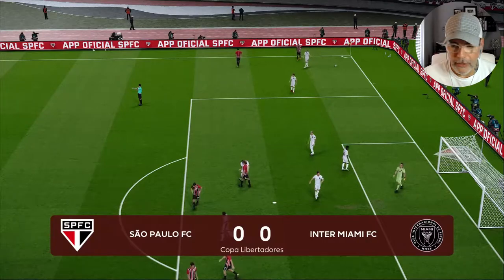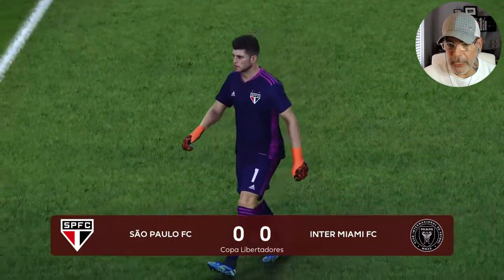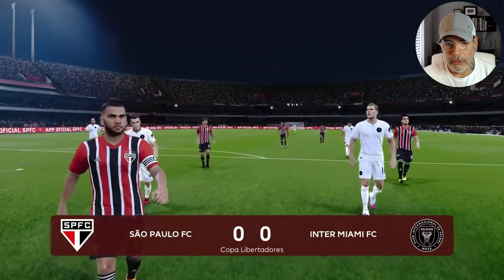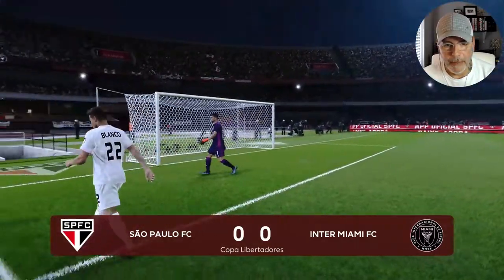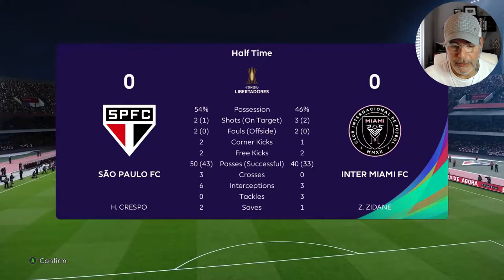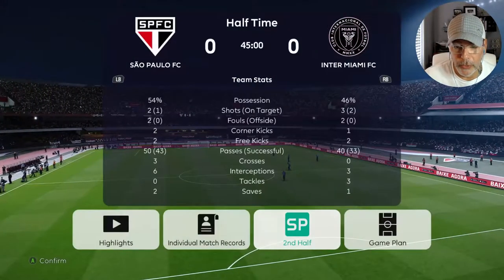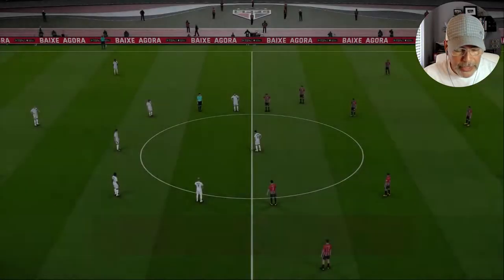That is the end of the first half. Look at all those faces — Danny Alves, Luchano — all the faces for Sao Paulo Football Club from the face pack. Pretty cool. Let's go to the second half.